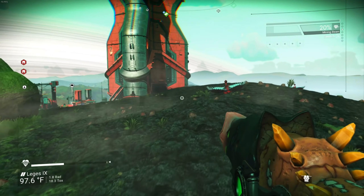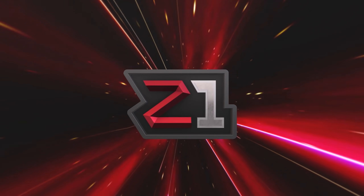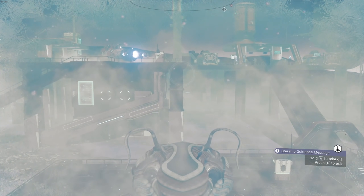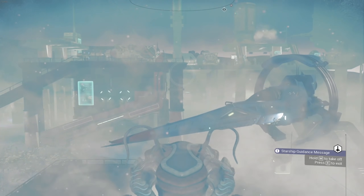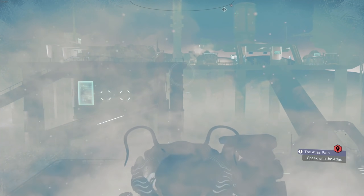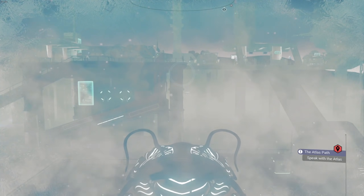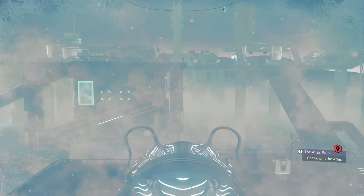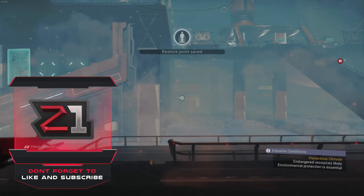Welcome back to some more No Man's Sky. Last episode we found this place - an absolutely awful, horrible, terrible planet. So we're going to try to find another one. I said last time I wasn't going to do this, but everybody was saying good planets are actually pretty common. We're going to try to find a new place to call home. I want to start a new base on a new generated planet - a good planet without crazy storms.